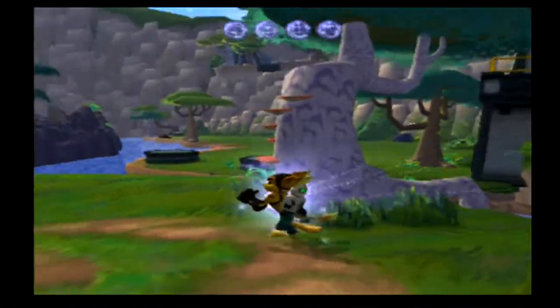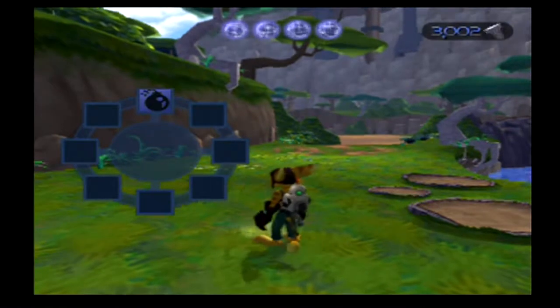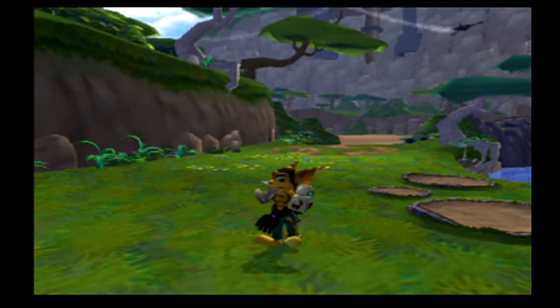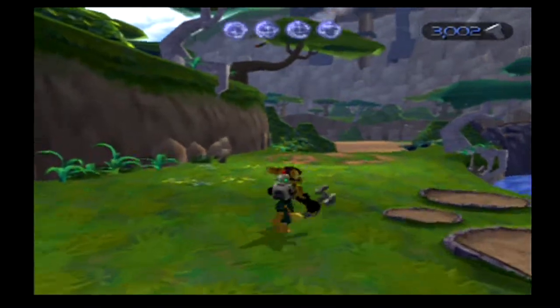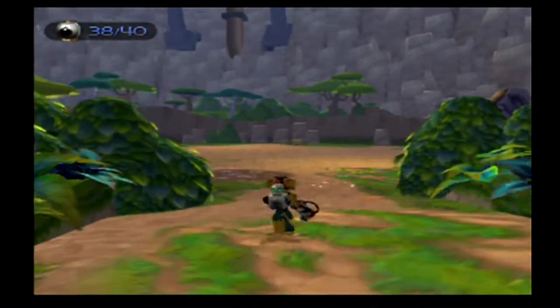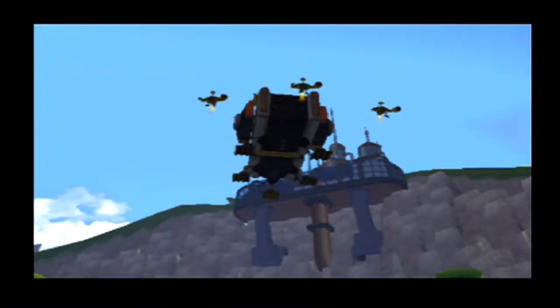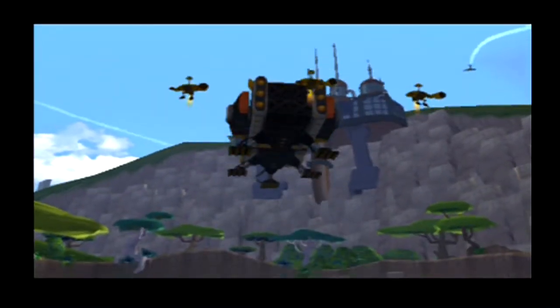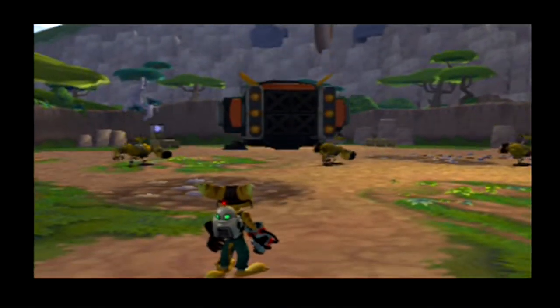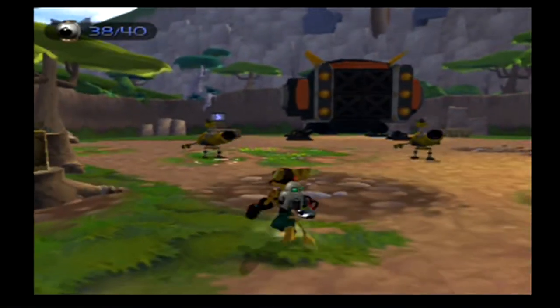I pressed triangle briefly, but if you hold it you can select any later weapons you get. And also since I tapped it, I wanted to see where my health was. Okay, here we go - this is where we're going to have to fight off some enemies. Not too hard though.